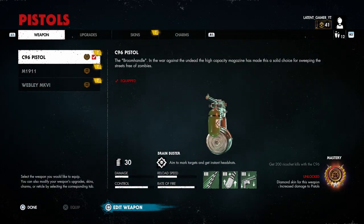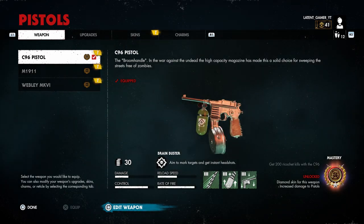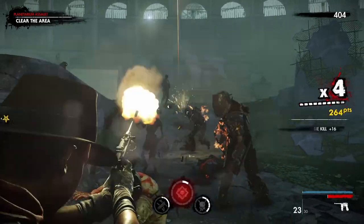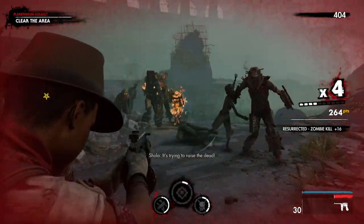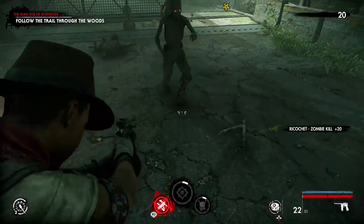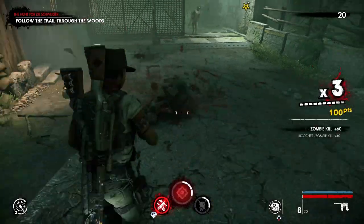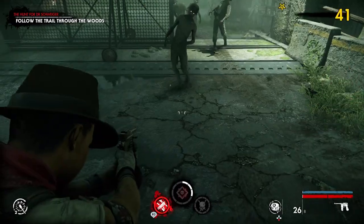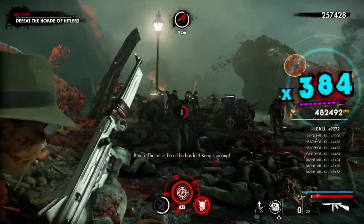Last but not least we have the C96 pistol, my personal favorite, and this might be the hardest weapon to master for most. To master it you need to get 200 ricochet kills. At first I thought this was insane, thinking I could bounce bullets off armor giants and zombie helmets, but the easiest method is to simply find a map with concrete floors, a lot of zombies, and a nearby ammo box. I was lucky enough to have this weapon fully upgraded when they released the event with infinite pistol ammo at Meat Locker, which made it much easier.